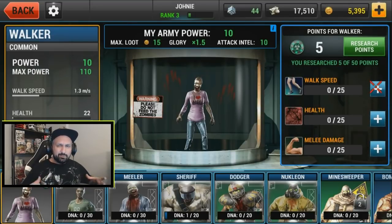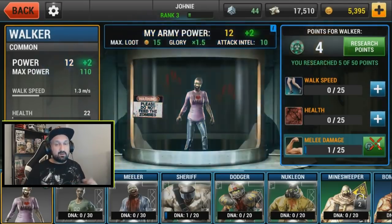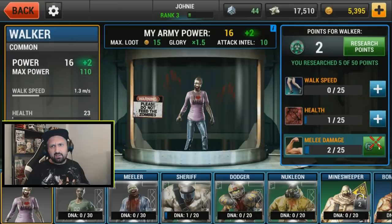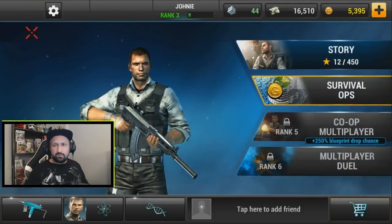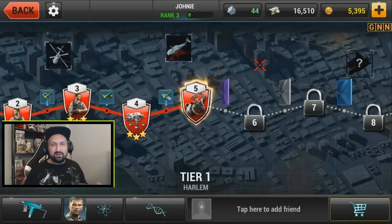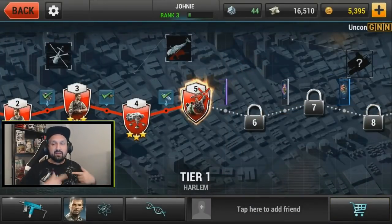After a little while I unlocked a kind of tower defense mode where you have to build up your zombie army. I gave my zombies HP and melee damage instead of speed. That thing is called Survival Op — you can get gold every day by defending. I kept it for later since I wanted to progress in the campaign.